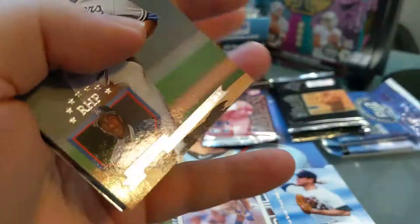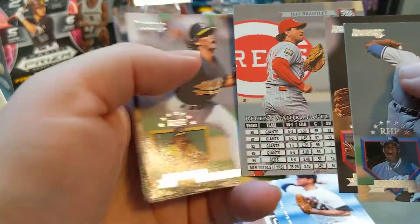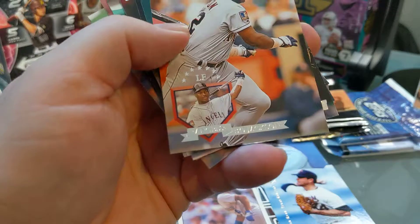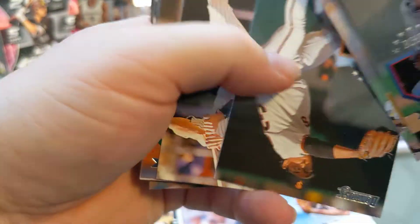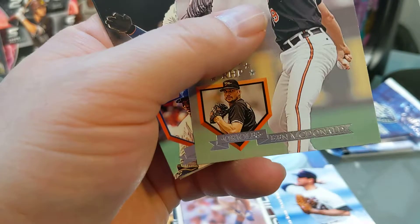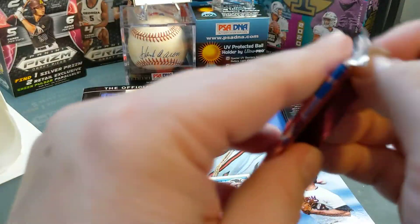Then we're going to the 95 Donruss Series 2. I don't know much of a difference between series 1 and series 2. Dennis Eckersley. Bo Jackson — that's a nice card. Anytime I get a Bo Jackson I'm always happy. I know some of his later cards don't get as much money, but maybe it's worth 50 cents. Then the second pack of Donruss Series 2.